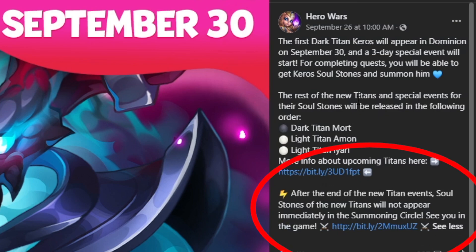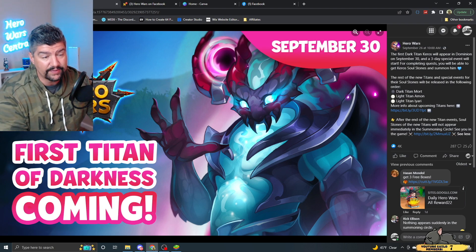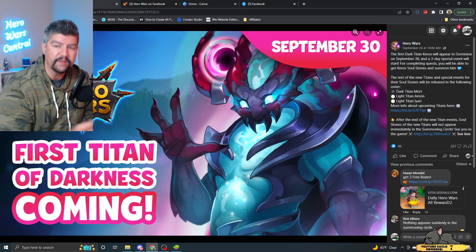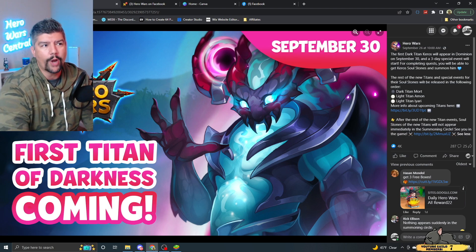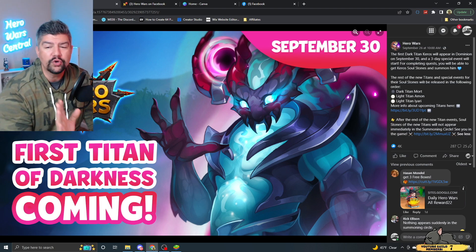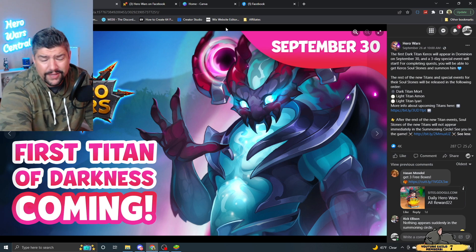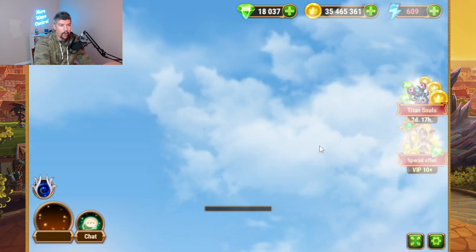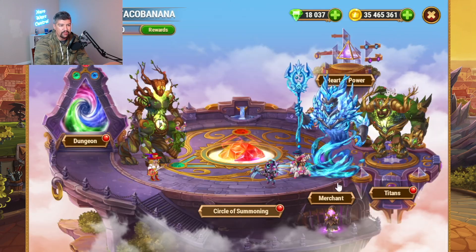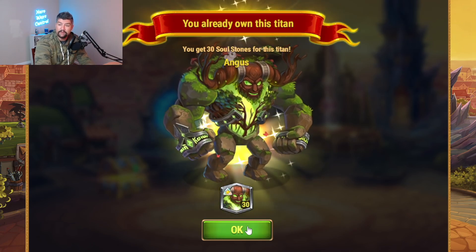It says very plainly: after the end of the new Titan events, Soul Stones of the new Titans will not appear immediately in the summoning circle. Kiros' Soul Stones will eventually appear in the Titan Summoning Spheres. They're not there now, but they will eventually. So if you don't get a very strong Kiros during the event because you didn't want to spend 120,000 Emeralds or you didn't want to open 230 Outland Chests, even if you couldn't do any of that, you will still be able to get some of Kiros during this event just by regularly playing the game - spending Energy, spending Emeralds, opening Outland Chests, doing stuff that you would normally do anyway. And then in the future, you can just go and open him out of Titan Summoning Spheres just like you can get Ignis or Moloch or anybody else out of these spheres. He will be in here eventually.